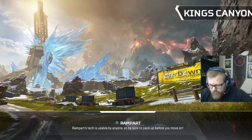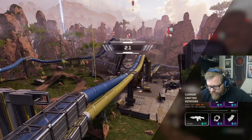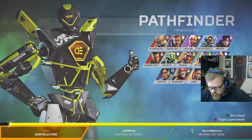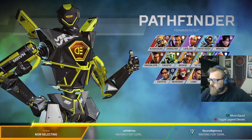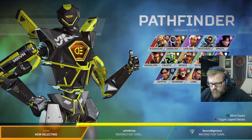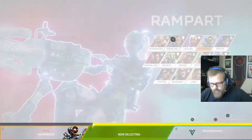They changed the color of the beams so lifeline's air drops, replicator air drops, and normal drops are different colors so you can tell which is which. They changed caustic gas — arc star now shows an arc star model when it's near you. Friendly gas is different than enemy gas now, which would be really good.